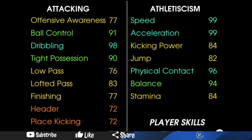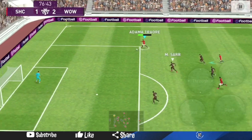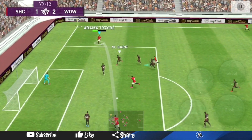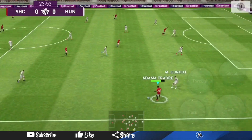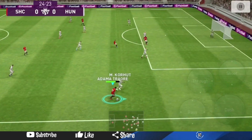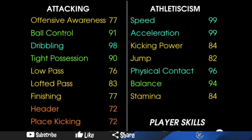But when you look at the rest of his stats, especially for a right wing forward, you have to wonder if Konami is having a laugh at us — wanting us to waste coins, because this is the only logical reason I have. Firstly, for a right wing forward, his offensive awareness is 77. Let me repeat that: his offensive awareness is 77.